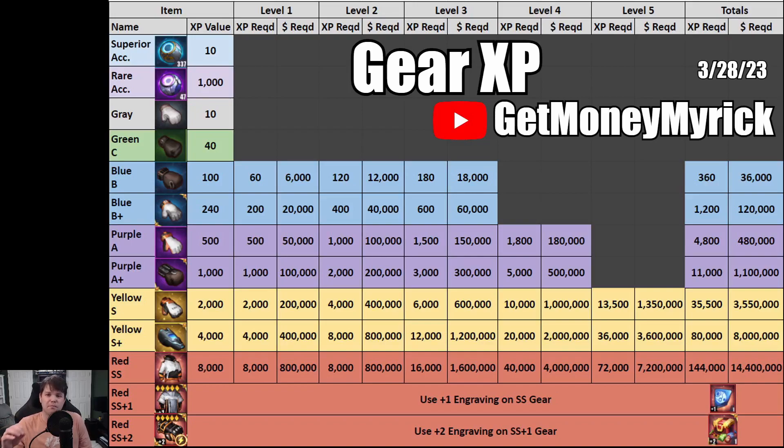I say that with a caveat though — you don't lose any XP, but you do lose money. If you put a 5,300 XP piece and fed it to level up a blue B plus piece, you'd have 4,100 XP left over, and they give you rare accessories equaling that leftover XP. So you don't lose any accessory XP, but what they don't give you back is the $360,000 difference in coin spent. As I was going through making this chart I actually lost about 10 million in-game currency just testing everything.